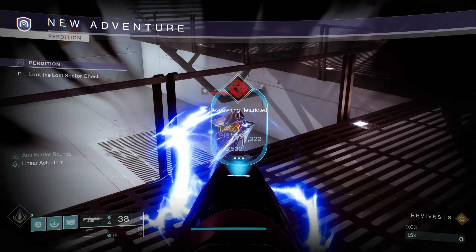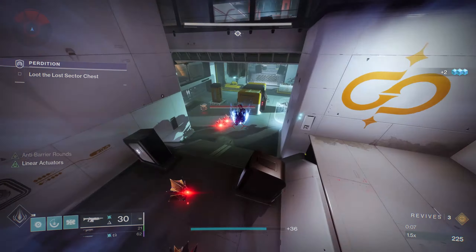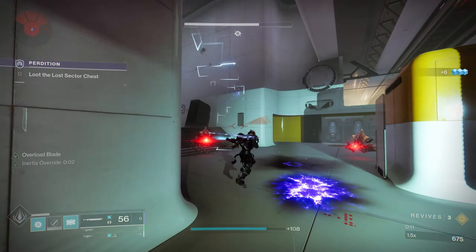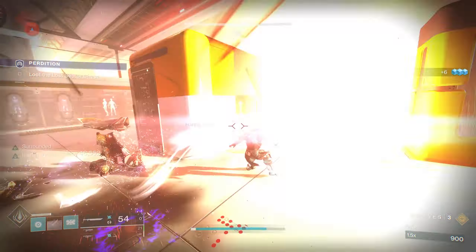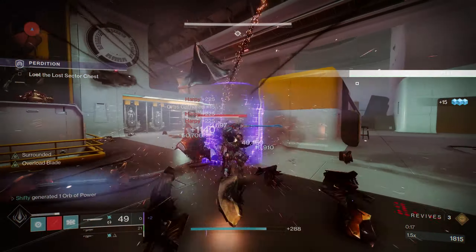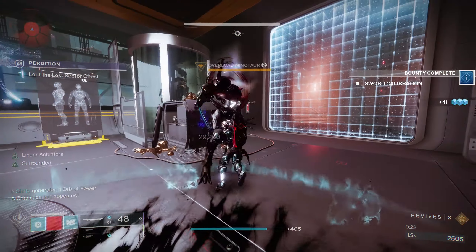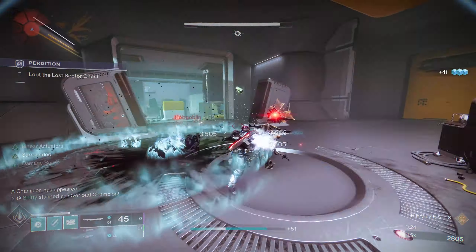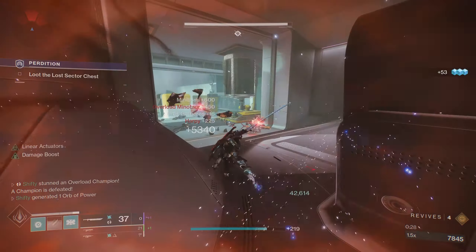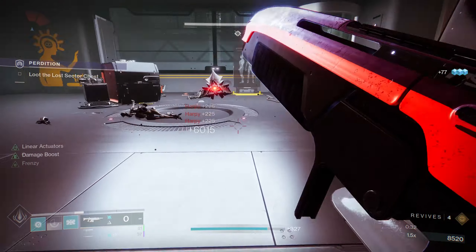Alright, my strategy here is going to be similar to my Warlock, but now I'm going to use Ballistic Slam instead. I'll try to take out this Hydra — if not, that's alright, I'll have another opportunity a little bit later. I'm going to go ahead and spam my sword, and now that these enemies are spawning I'm heading up here to continue my sword spam. Notice the Harpies are too far away, so I'm just going to swap to my Auto Rifle, and now we can move on to the next area.